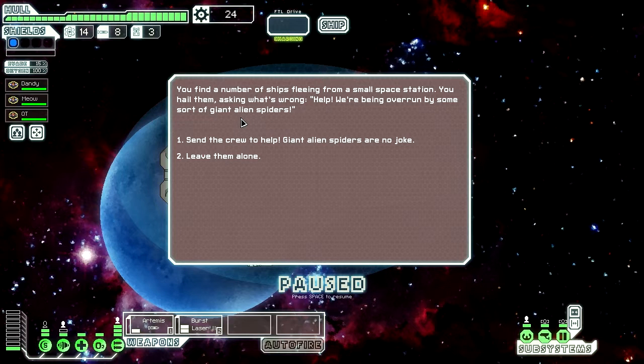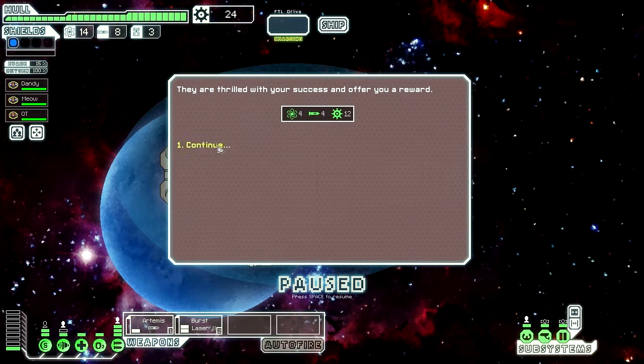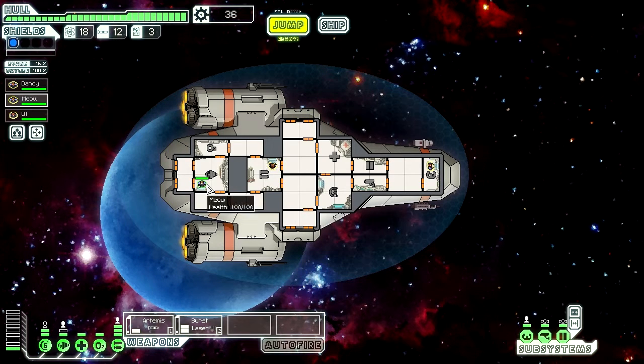'Help, we're being overrun by some sort of giant alien spiders!' I send the crew to help — giant alien spiders are no joke. My crew slowly creeps up on a cluster of the creatures from behind. Without warning a giant arachnid turns and charges, but my team stays in control and before long we've beaten them back. Sweet!